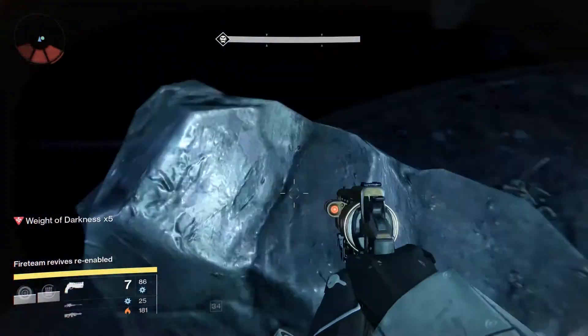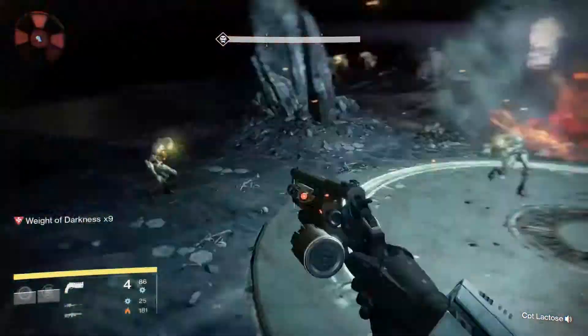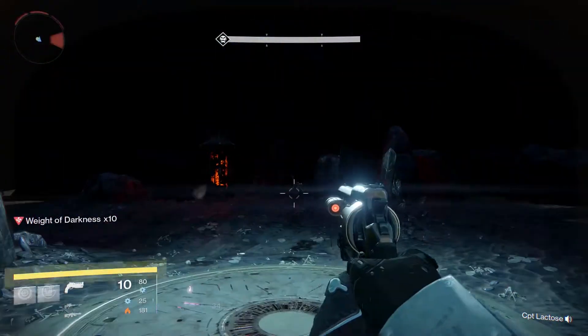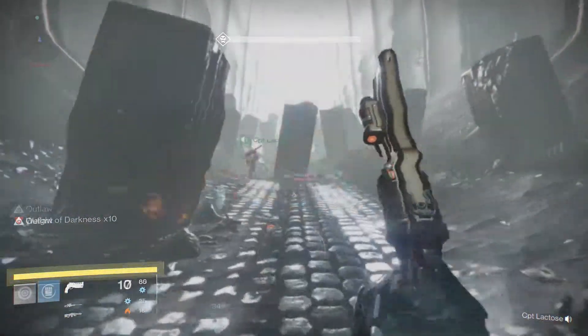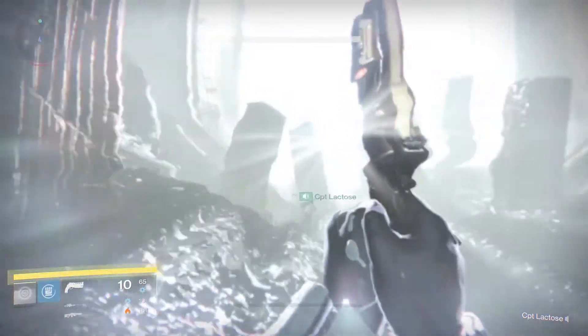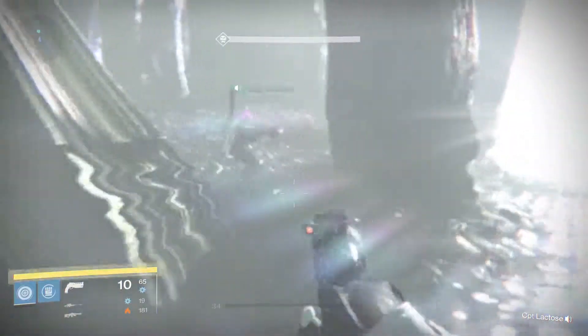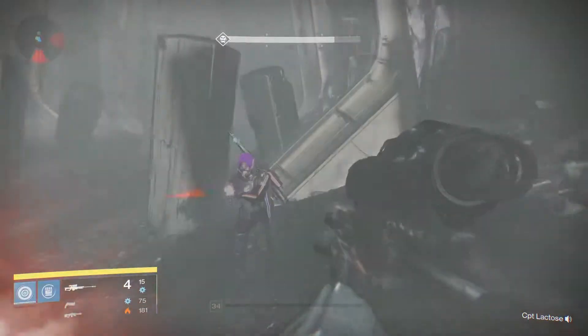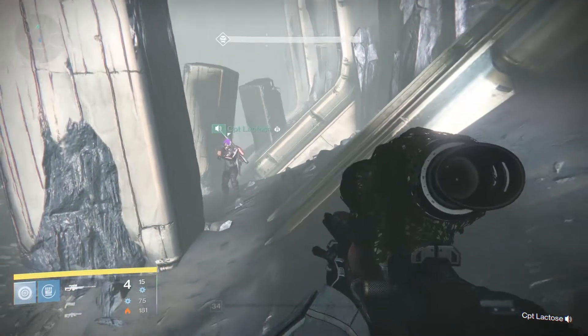For the second ghost, it's also located in the pit. You're gonna have to make it to the very end, to the blinding light area across the bridge. You're gonna want to keep to your left-hand side and the ghost will be on the pillar at the very end.